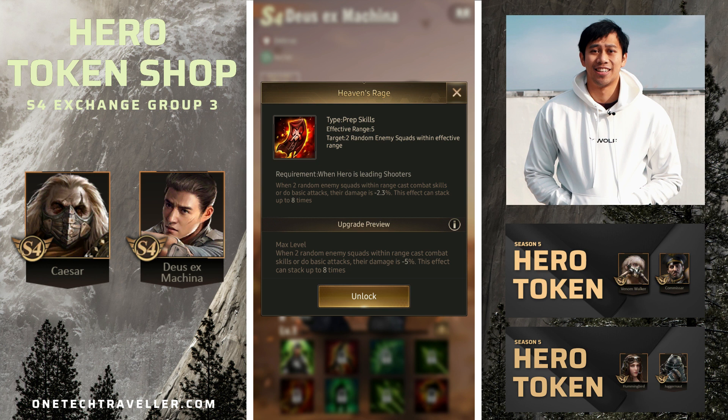Skill 5, Heaven's Rage, is a prep skill: when two random enemy squads within range cast combat skills or do basic attacks, their damage is minus 5% — this effect can stack up to eight times. This is a very good enemy debuff that activates from the turn of battle. It hits both combat skills and basic troop attacks, stacking quickly up to a maximum of minus 40 damage. Combined with Burnt Bridges, you're already looking at minus 70 damage.